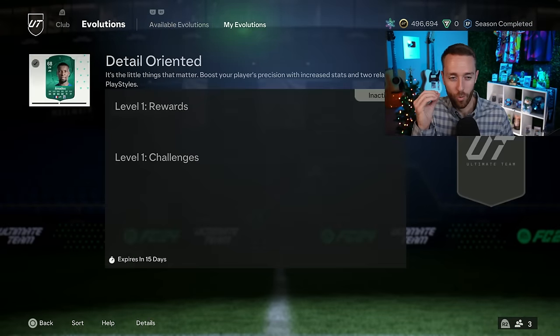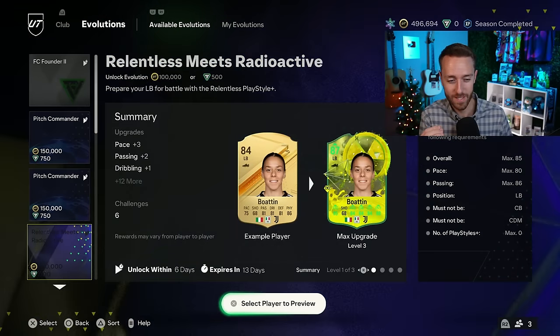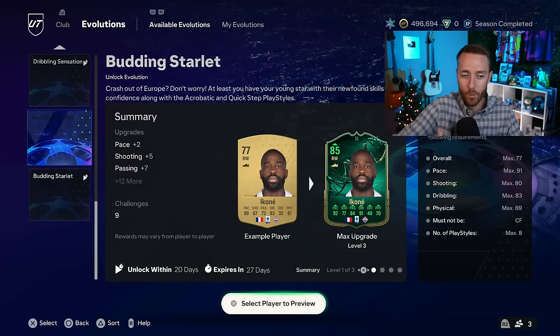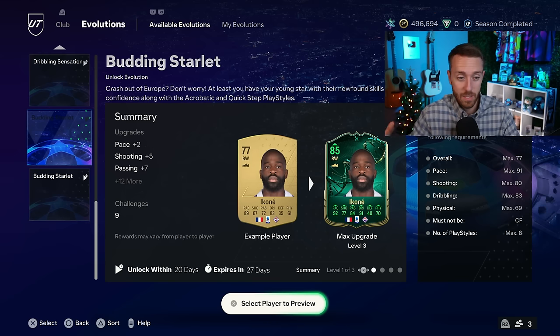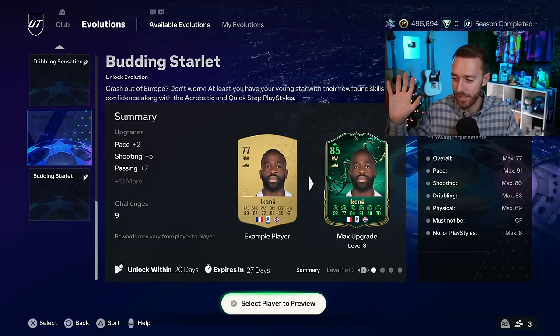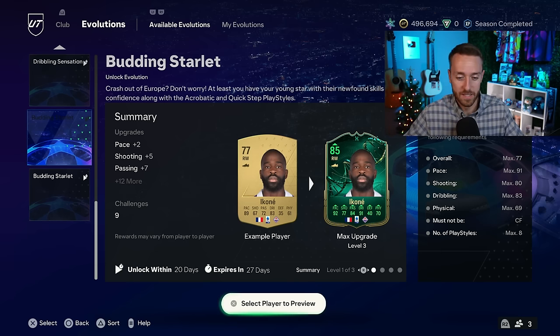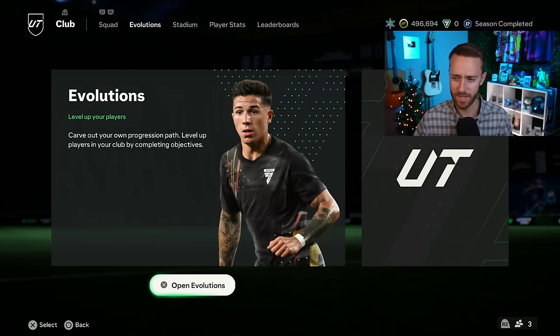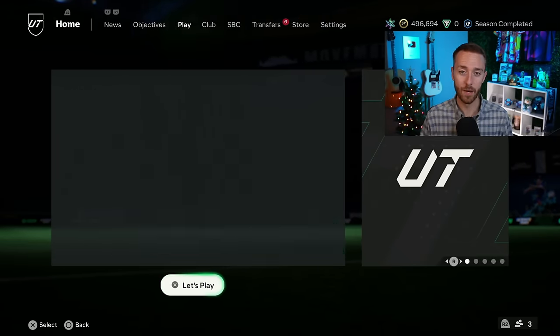GGs EA - silver cards and non-rare golds are up big on the market because of a pretty solid evo. I like that they're releasing it in double. EA's real reason is probably to get people to play more games for their metrics, but giving you the opportunity to do two evolutions is nice. They're out for 27 days.